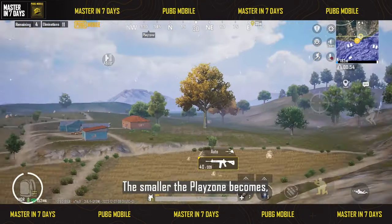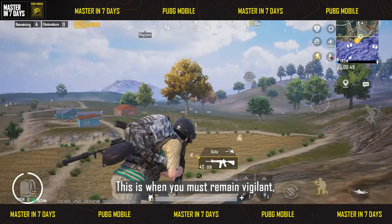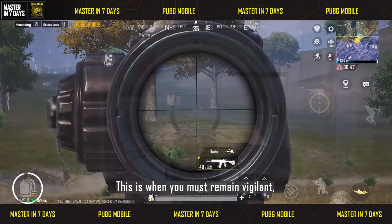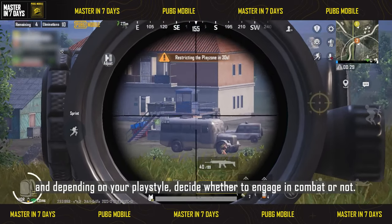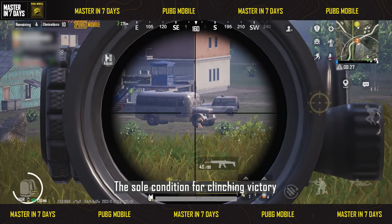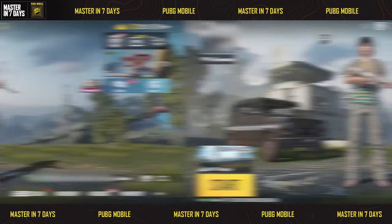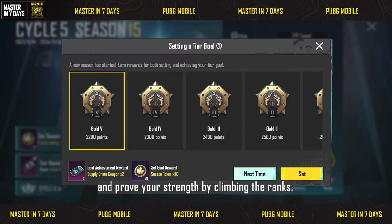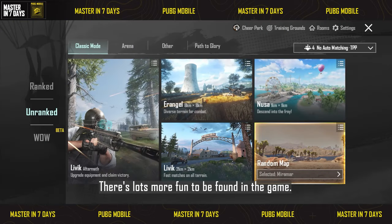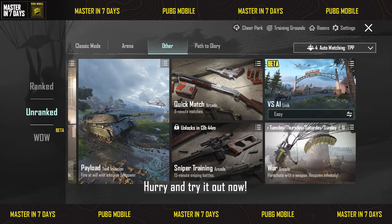The smaller the playzone becomes, the higher the chance of encountering other players. This is when you must remain vigilant. Depending on your playstyle, decide whether to engage in combat or not. The sole condition for clinching victory is to survive until the end. Once you're skilled enough, try playing ranked mode and prove your strength by climbing the ranks. There's a lot more fun to be found in the game — hurry and try it out now!